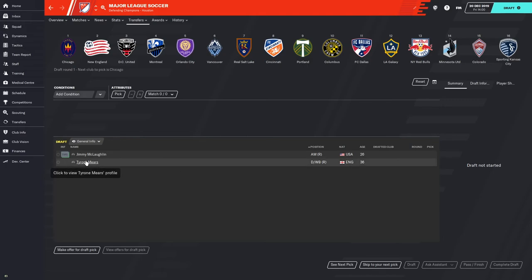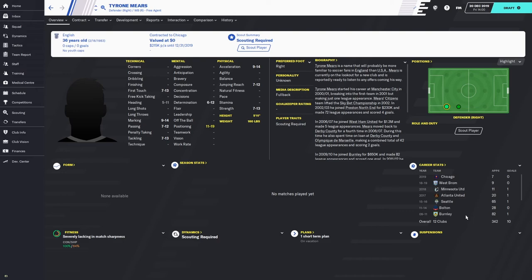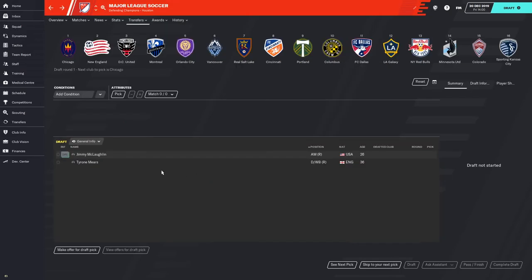If a player was worth re-signing, they would have been re-signed in most cases. Usually it means players are too old — for example, Tyrone Mears is 36 years old. He was a very good MLS player who started his career in England with Manchester City, played at West Ham and Marseille, then came to MLS — but now he's 36. Jimmy McLaughlin is not super old but is a fringe-level player that a team might not feel is worth the minimum salary. Most teams will skip this draft because the players are not usually good enough.